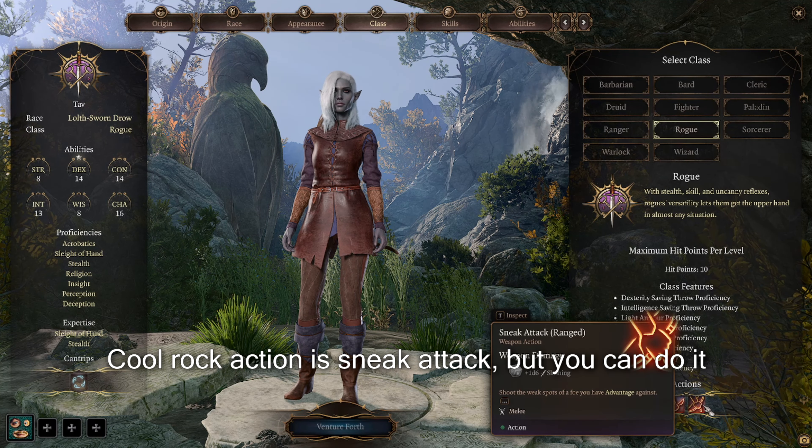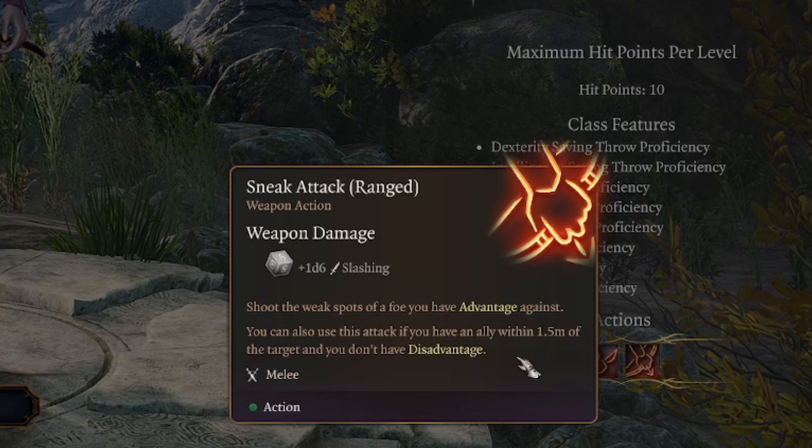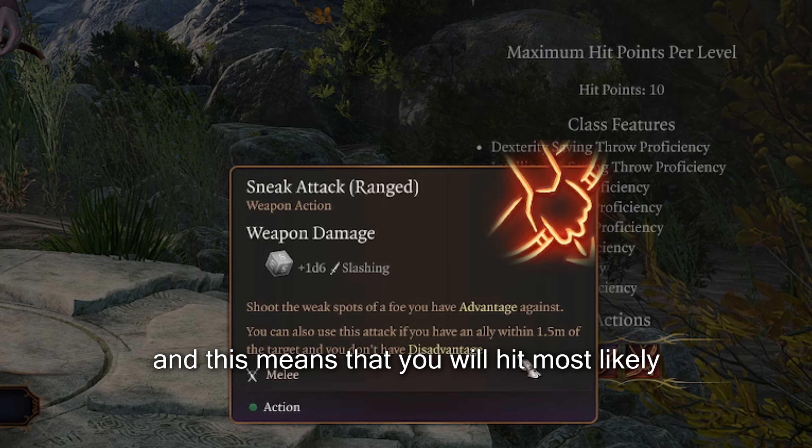A cool Rogue action is Sneak Attack. You can do it with a ranged or melee weapon, and it gives you advantage against the target, meaning you will hit most likely.